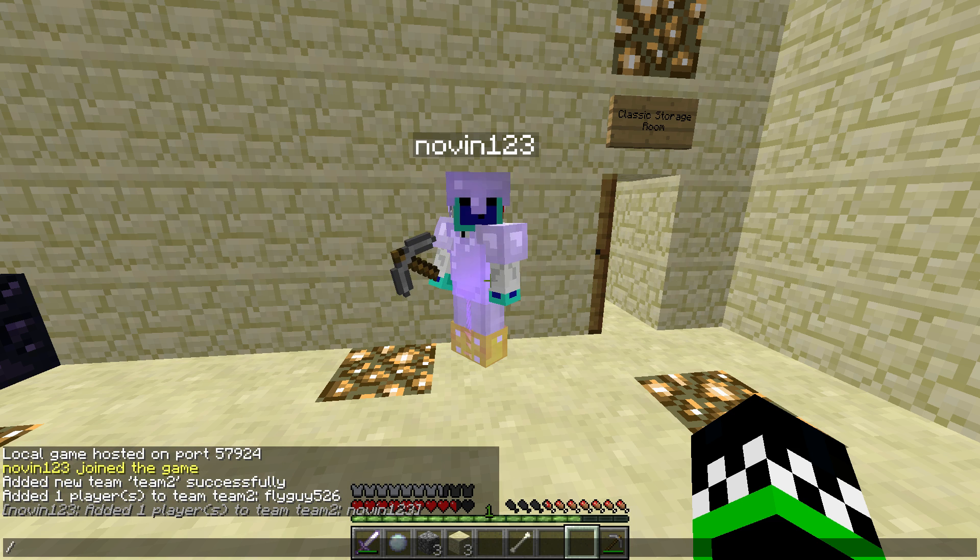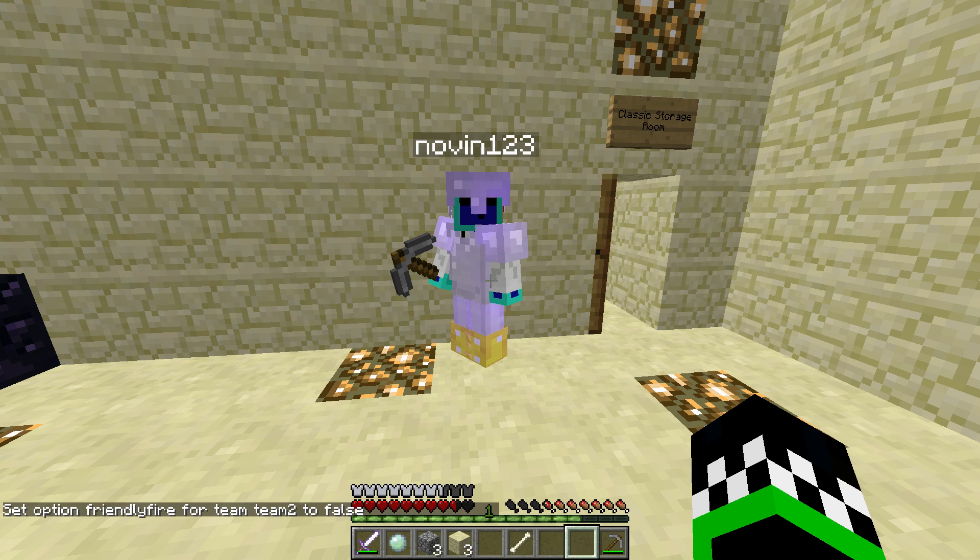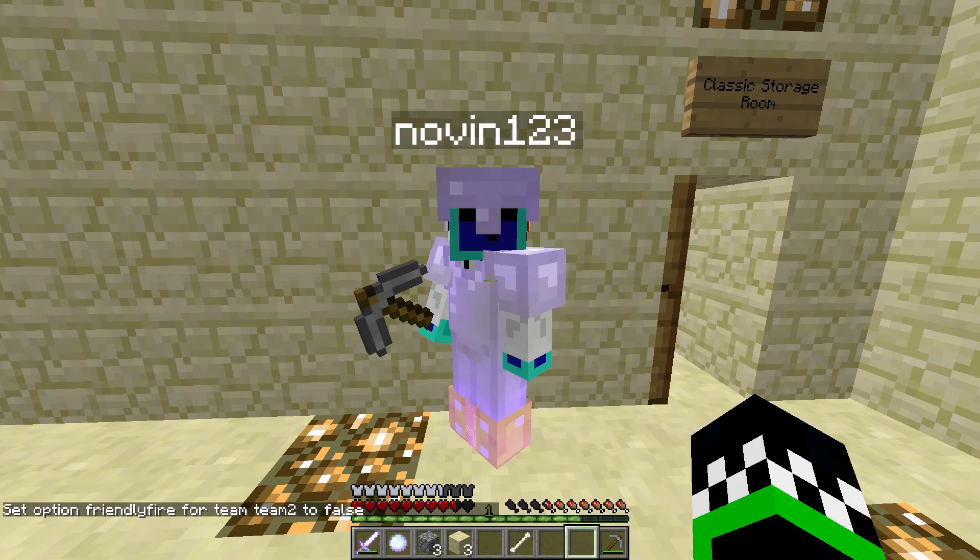Now the last command is scoreboard. Scoreboard teams option team2 friendlyfire false. Enter — set option friendlyfire for team2 to false. And no damage!